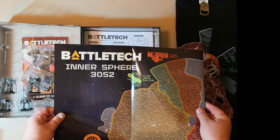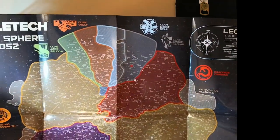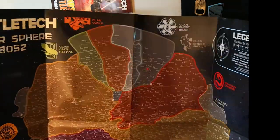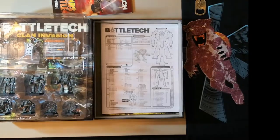Other side of the map — Inner Sphere 3052. Look at that. Oh, that's gorgeous. There's Tuckahid right there. I like the map a lot.